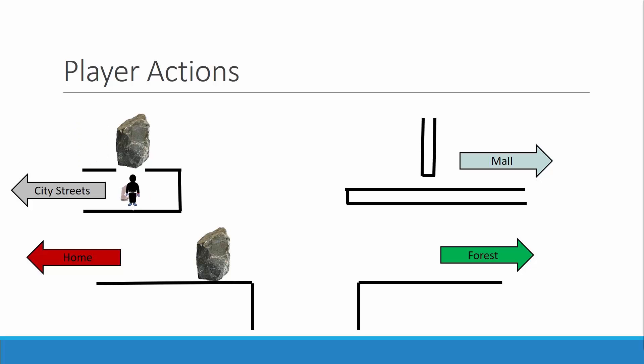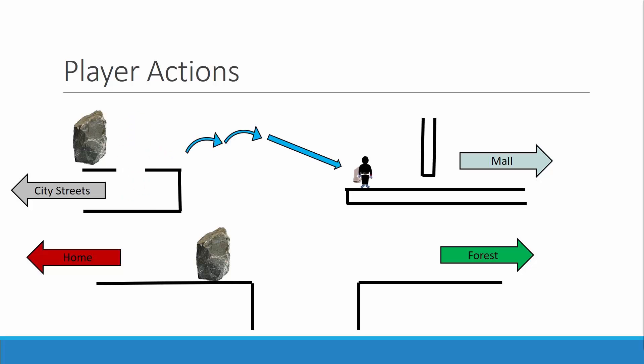Now that the player has the shrink belt, they can come back to this area, push over the rock, double jump, and glide across the gap. This time, they have the shrink belt so they can shrink under the area, move under, grow large again, and then move on to the mall.